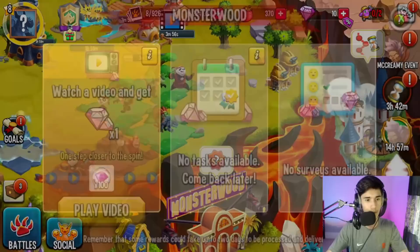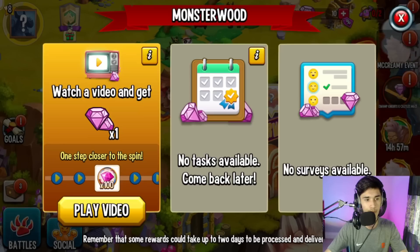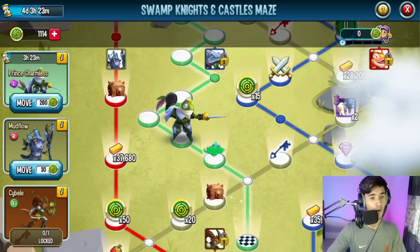By the way, I did unlock Monster Wood — they just gave it to me straight away. I literally just logged in yesterday during my collection and they were like, here you go, Monster Wood. Right now I don't have any tasks or surveys available, but they are giving me access to Monster Wood where I can get lots of gems from watching ads. It's kind of like a Walmart version of Monster Wood.